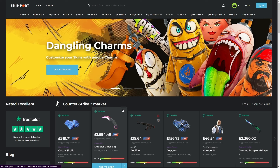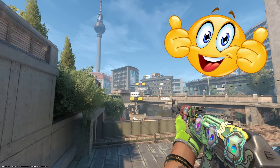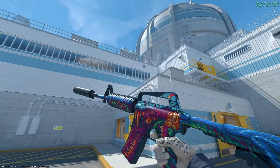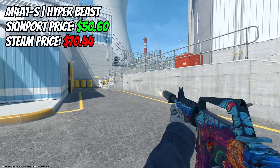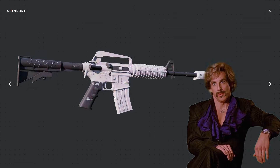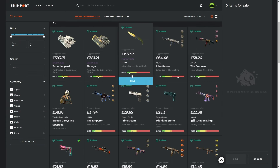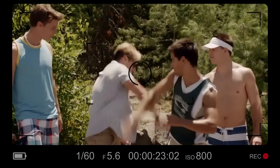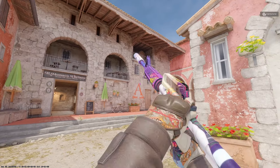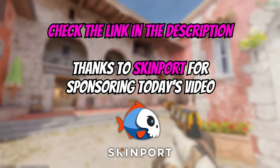Today's video is sponsored by Skinport. Skinport is the best place to buy and sell your Counter-Strike skins with a fast, smooth, easy, and secure experience for both buyers and sellers. Prices are considerably cheaper compared to the Steam market — for example, this FN Hyper Beast is currently 21% cheaper on Skinport. They've also added an amazing 3D viewer for inspecting skins and charms. On the selling side, Skinport acts as a middleman — private listings reduce the fee to 2%. With over 2 million skins, no buying fees, and an excellent Trustpilot rating, check out the link in the description.